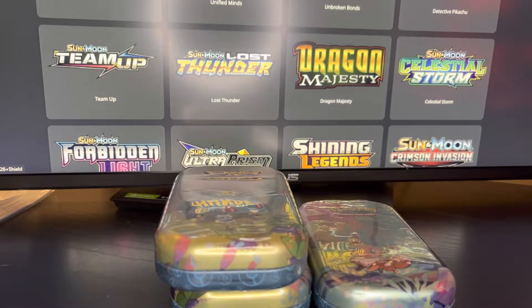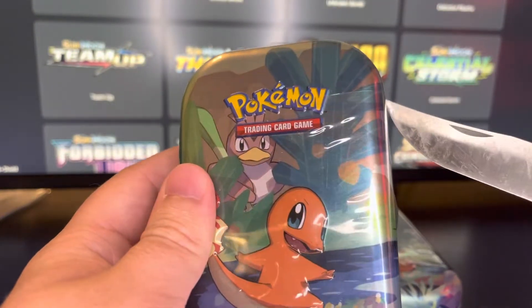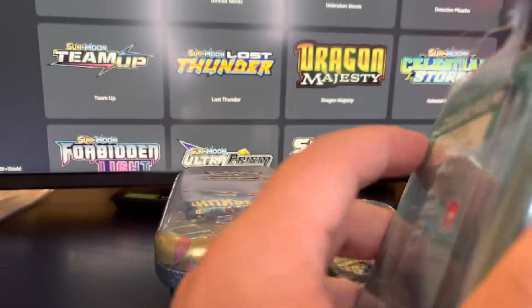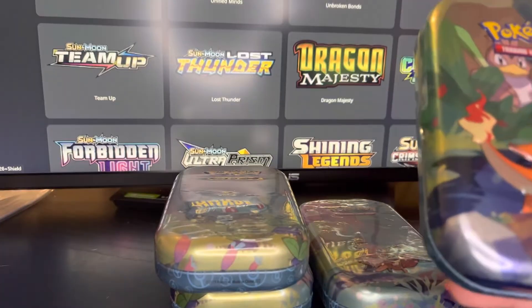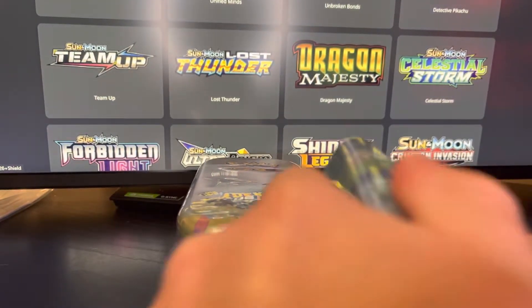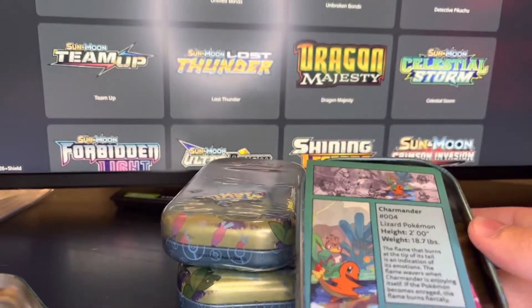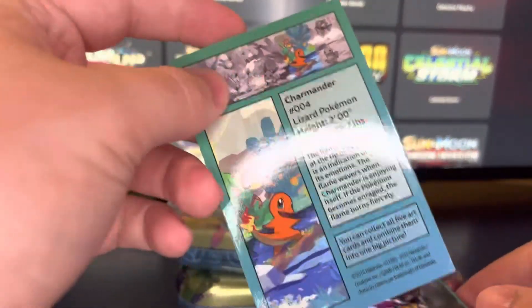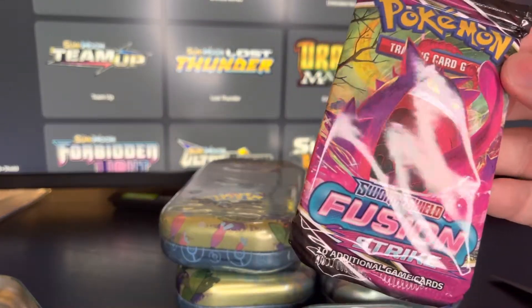I'll start off here with this Charmander tin — I will cut into it. Almost cut myself there. There we go. I'm excited, I don't know what I will find in here, what sort of packs they will be — it will be a mystery to me. We do have a coin, very nice — should get a coin in each one of these. And we have a little Charmander, the lizard Pokemon. Let's see what we have in here, and we pull out a Fusion Strike pack.